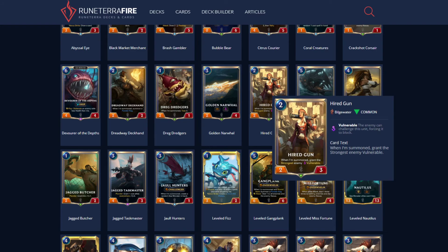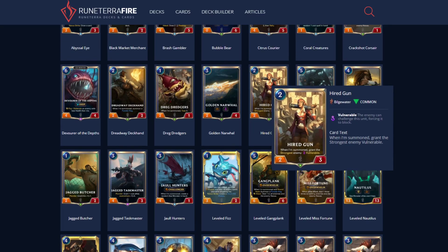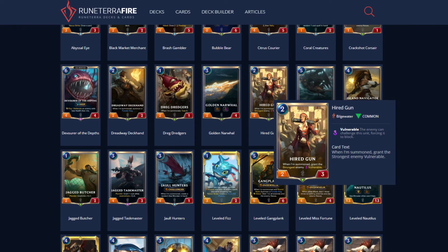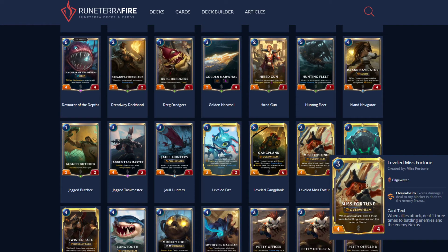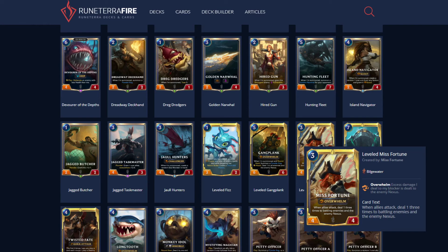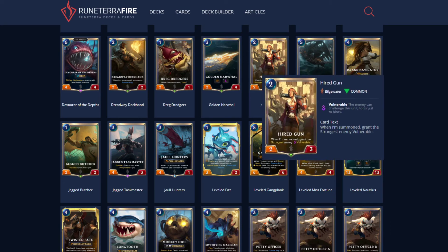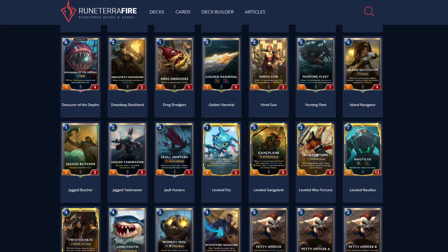Hired Gun: when summoned, grant the strongest enemy Vulnerable. This card is useful, but are you going to run it in your deck? Not initially. I think you'll put it in a couple of your decks depending upon what you deal with from the enemy. It could be useful in a Miss Fortune deck because Miss Fortune's ability only activates on Battling Allies, so Hired Gun could be useful in that regard because you can force an enemy to battle.